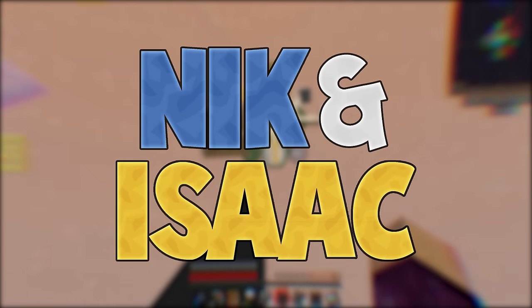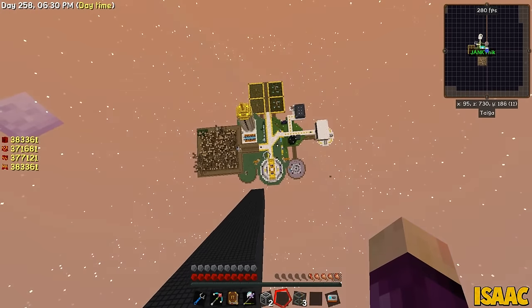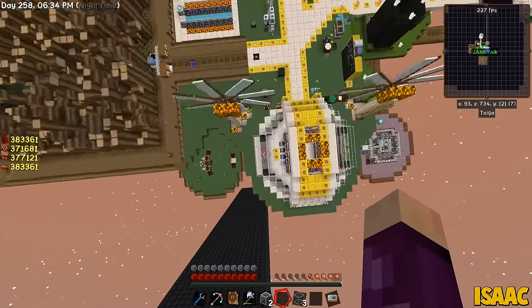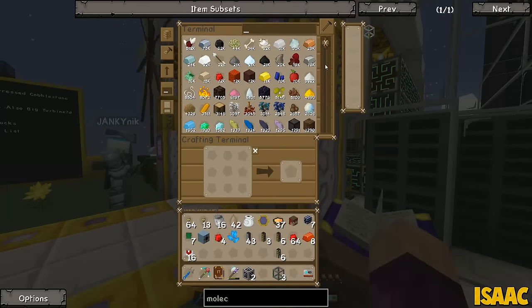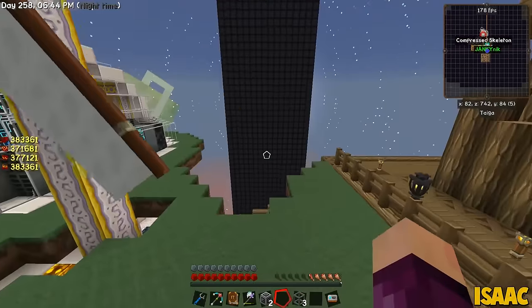The island looks really nice from above, doesn't it? It does. It looks very... so many circles. The tree farm does ruin it massively, I'm not gonna lie. When there were actually leaves on the trees — when it didn't work for like a month — it would have been better.